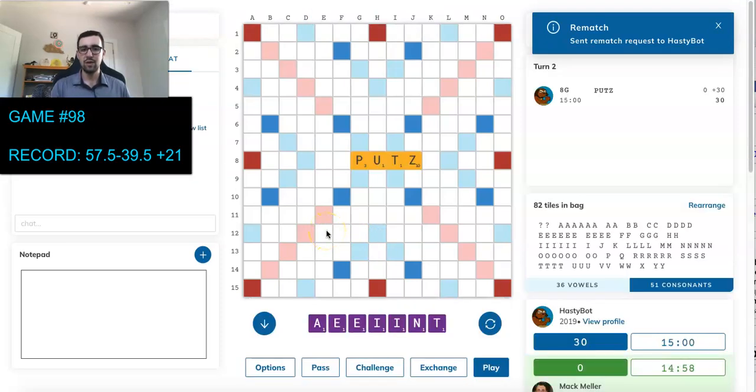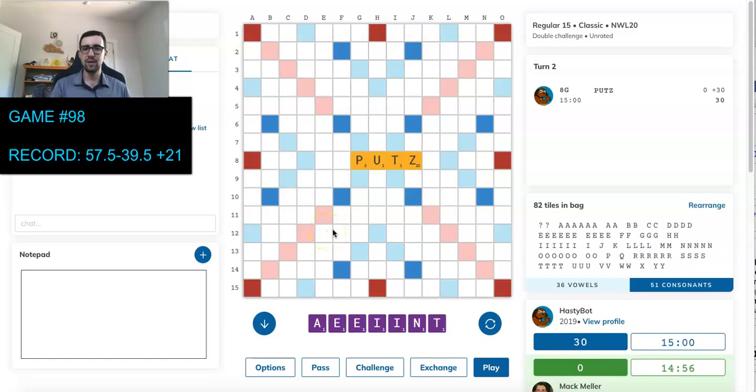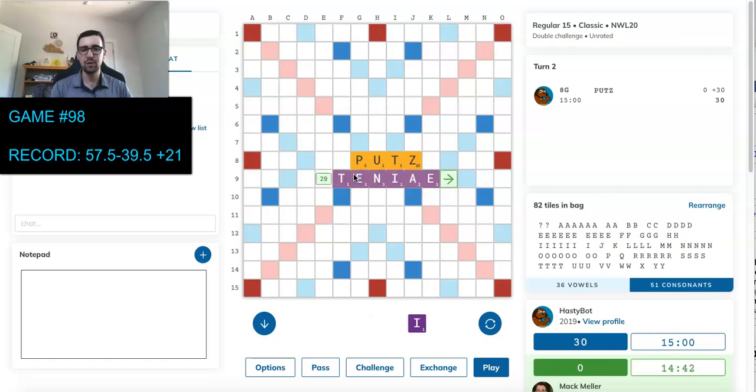We start off with HastyBot playing PUTTS. Unfortunately, I didn't get an R for INERTIA, so I guess I'll just underlap. I could play INIA — it's 27, that's not bad. I'd also play TENIA. TENIA's probably better; I score a couple more. EET after INIA doesn't seem quite strong enough to justify keeping over just an I.